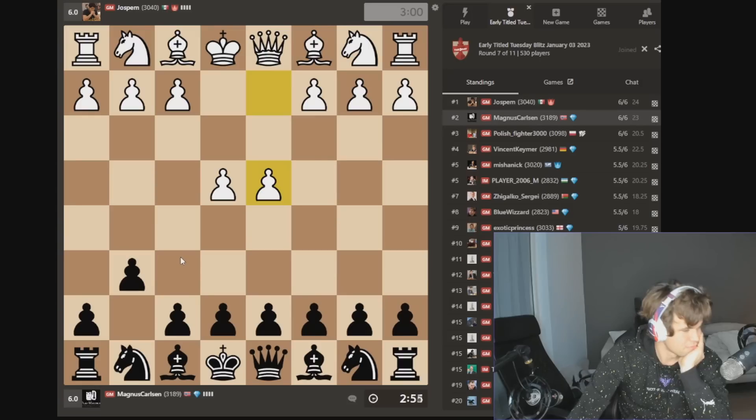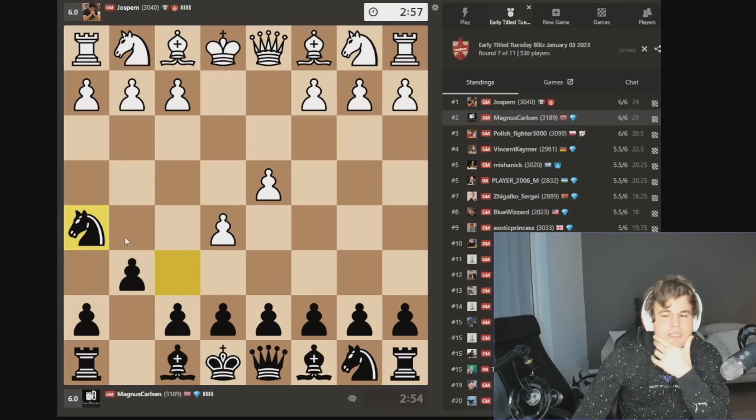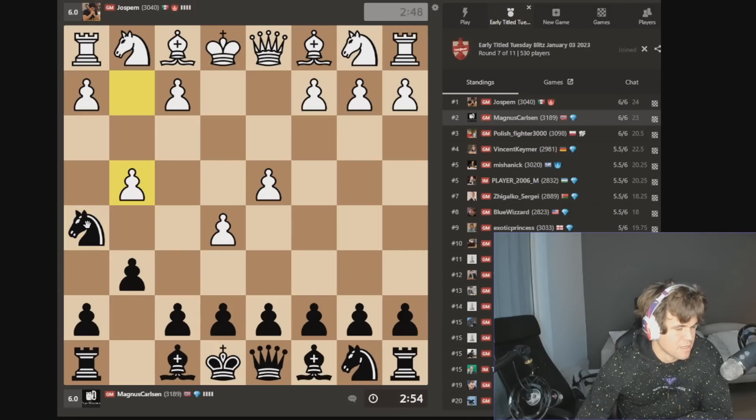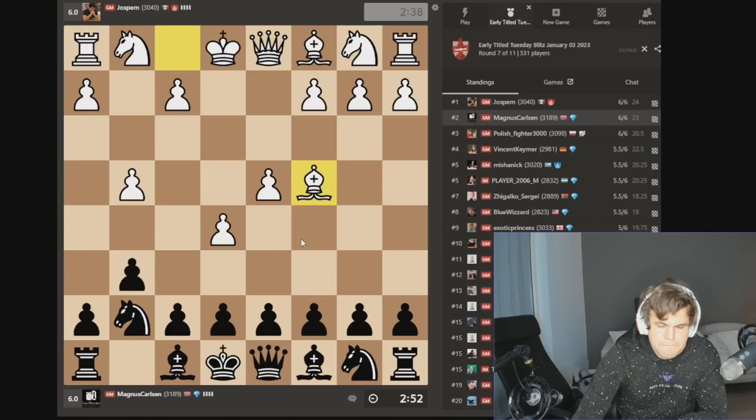Should I go for the old Rat none of six? Yeah, why not? I think he deserves to be hit with that one. There are only like five lines that are much better for white here; the rest is sort of manageable. G4 — I don't know, like the knight is horrible, h5 — why would you go G4? This makes zero sense to me.